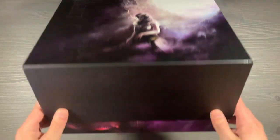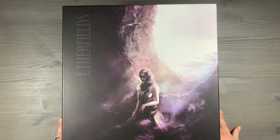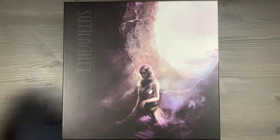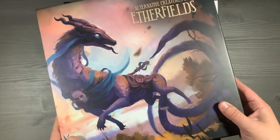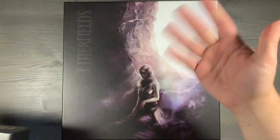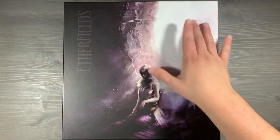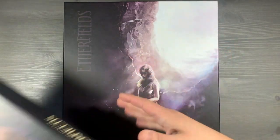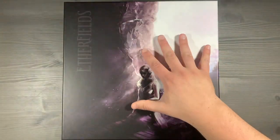The last thing I want to mention is the lid lift for the core box of the game. We've got about an inch and a half, two inches here of lid lift, and that's due to the fact that we are storing the creatures miniatures for Aetherfields inside of the core box. If you want to avoid this lid lift, you can simply keep those miniatures inside of their creatures of Aetherfields boxes. You can also remove the main game board from Aetherfields if you're using the playmat, and that will reduce the lid lift by about half an inch.